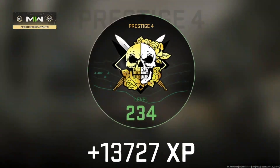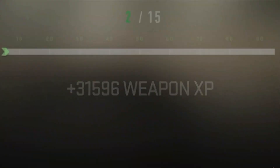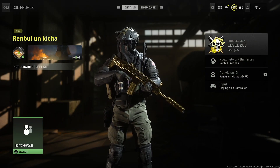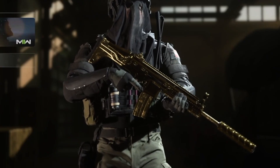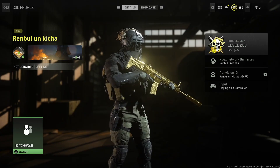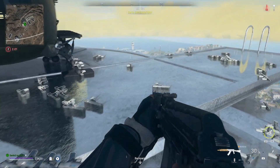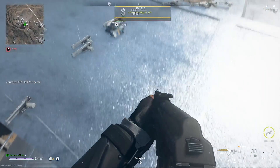Guys, this could be one of the most broken XP farming methods right now in Modern Warfare 2, because not only will you receive a stupid amount of XP, but you will also be able to unlock secret camos like nuke camo, golden camo, or any other camo by killing enemies — because you will be able to survive in a gas cloud with the unlimited revive pistol glitch.